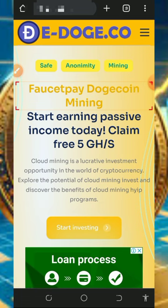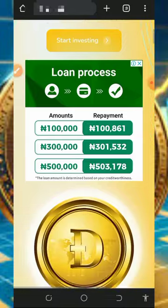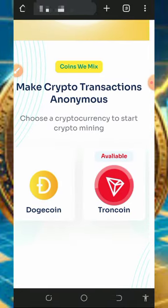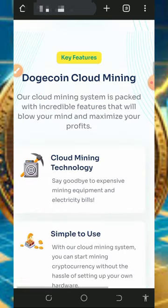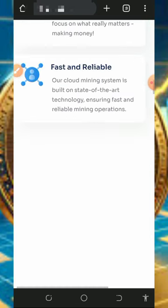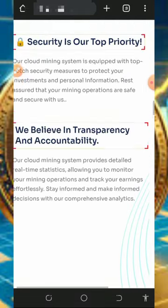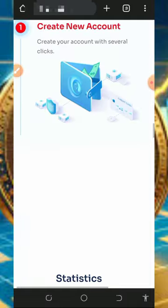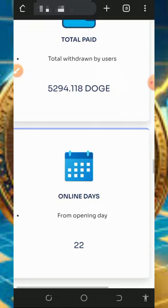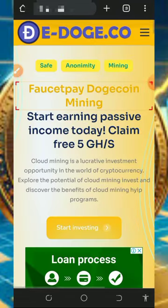To join this website, tap the link below this video description and it will take you to the platform's page. You can read all the information about the platform and see the available cryptocurrencies. You can register and start mining for free, or deposit if you want to mine faster. Scrolling down, you can see the statistics of the website and more information.